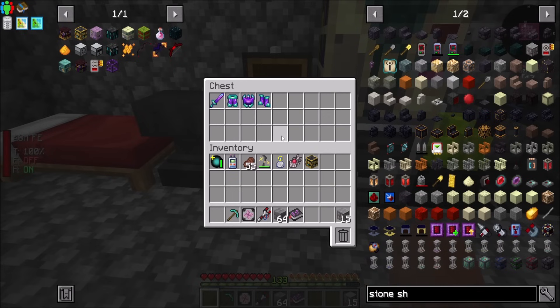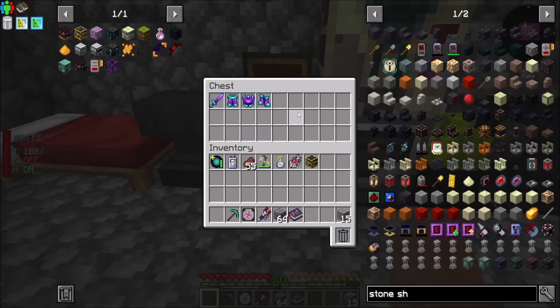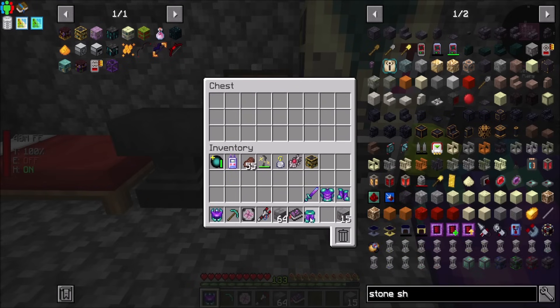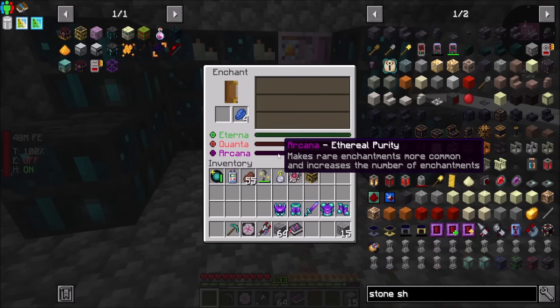I will do this a bunch of times - some with Arcana and then some without. And what that will lead to is a whole bunch of enchants that I can then be very picky choosy about, what I put on my stuff. So now all these guys are disenchanted, and if I can then enchant them again, that would be cool.